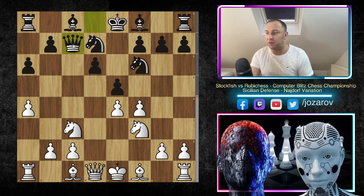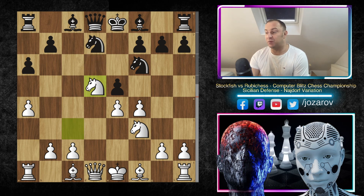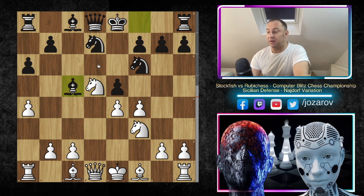The main line would be something like Queen to C7, Bishop to E7, kingside castling, and Black is doing perfectly fine. But you could be surprised sometimes with the move D5. Here Stockfish accepts the challenge, plays Knight to D5, simply grabs the pawn in the center. We have now this idea: Bishop to C5. This D5 move is a line in which Black is trying to exploit White's dark square problems.